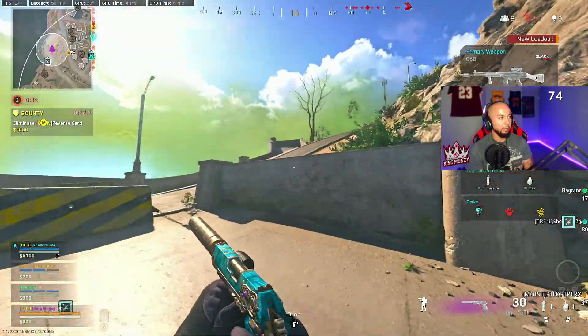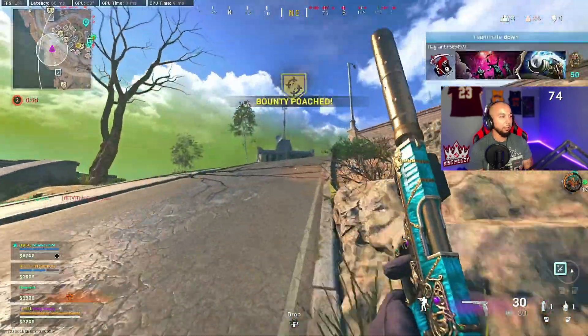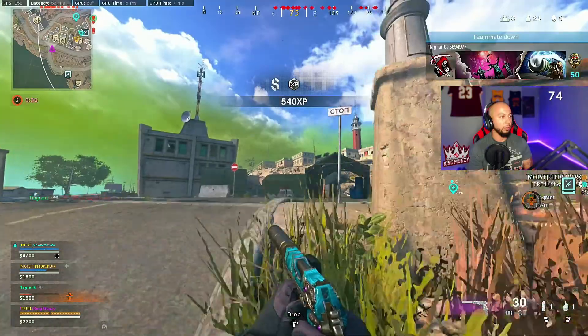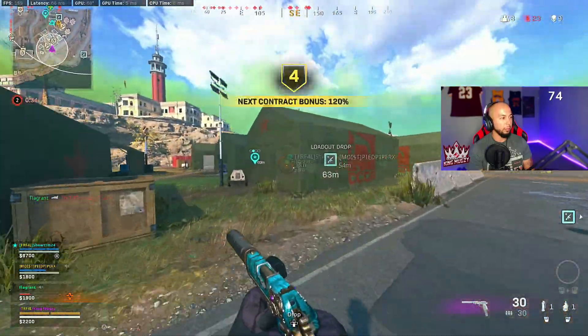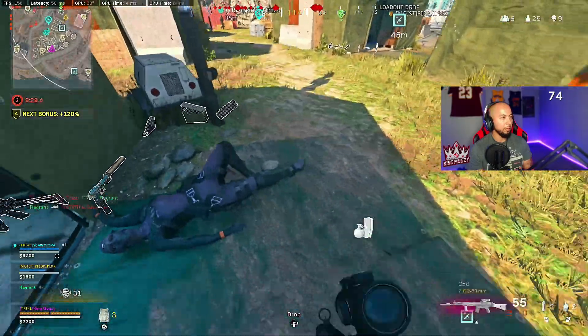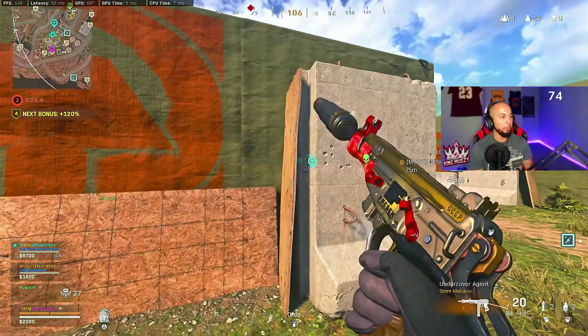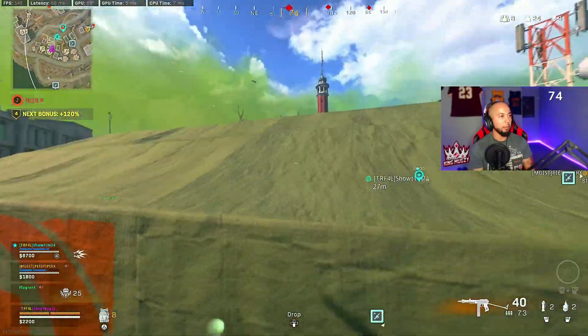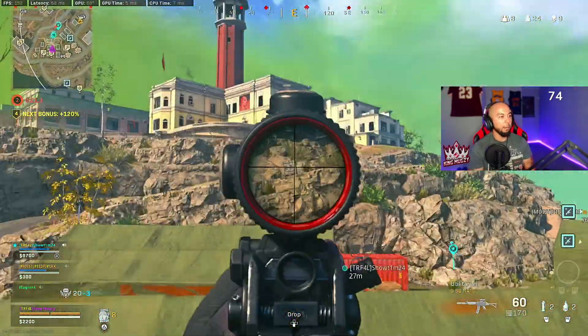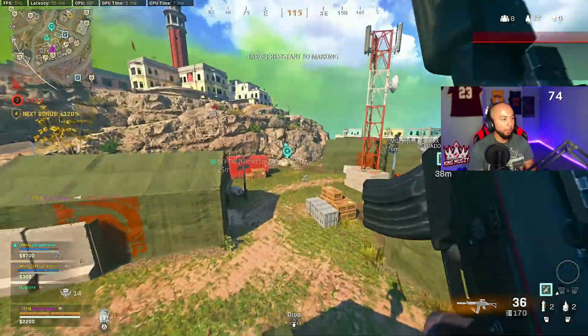Let's see, gotta go get my stuff too — where did I die? I don't have a cell bro, I downed him — damn it, where's he at? I don't have a cell. Top of the tower, Mike? Right here by me Mike, right here. I'm playing so bad — last game I was fine bro, what the hell. It just feels like I'm not getting hits. He's broken, he's broken — all you.